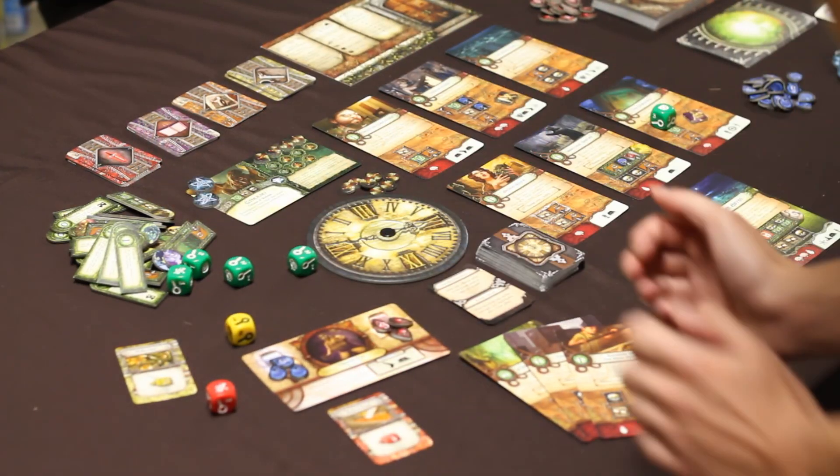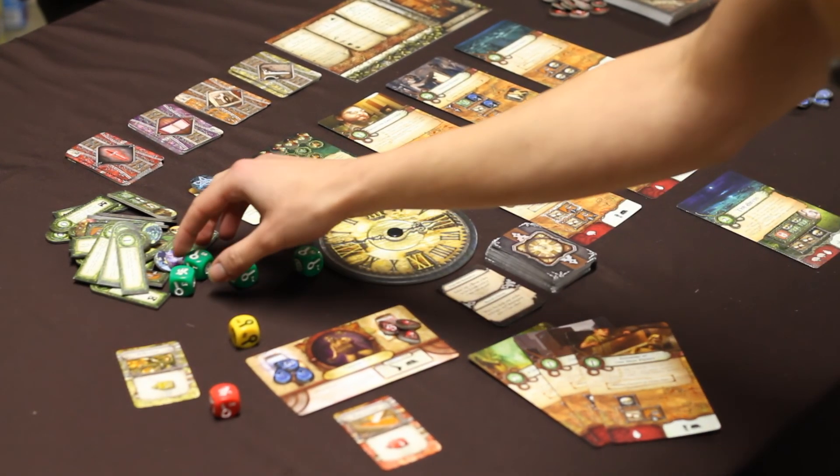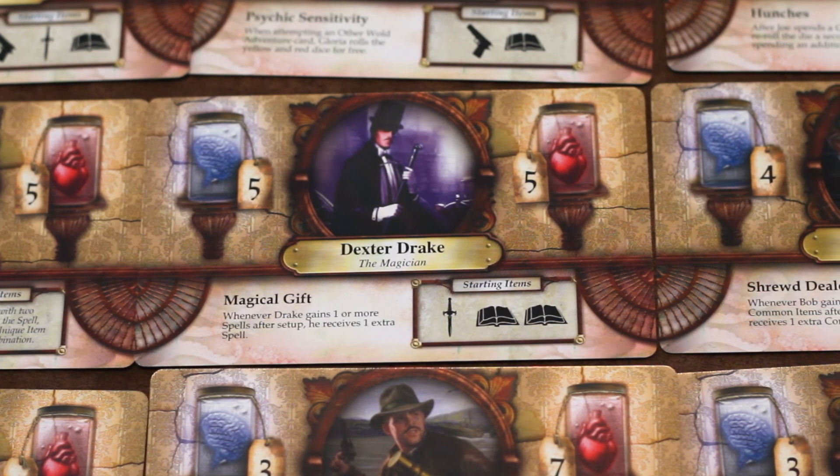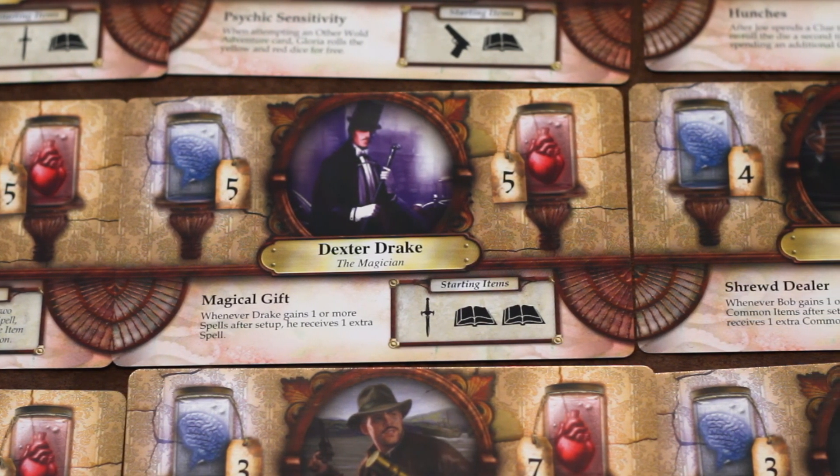The game only takes about one to two hours to play and can be played solo or with up to eight other people. At the beginning of Elder Sign, players are assigned a unique investigator. They gain the equipment associated with that investigator and decide which Ancient One they're going to be facing for the duration of the game.